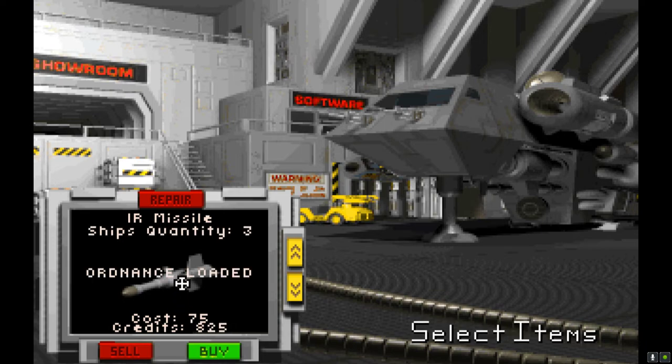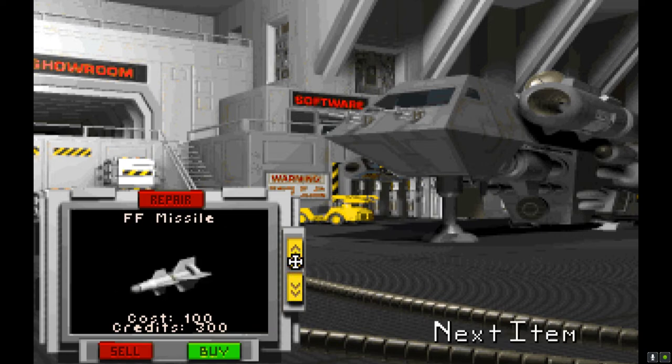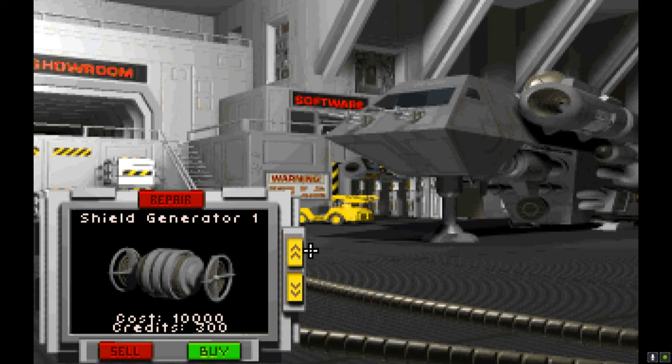I'll get 10 — that's apparently all I can load. There's also a Friend-or-Foe missile that homes in on the nearest hostile target on your sensor, but I've never used it much. I prefer the IR all the way. I double-checked the damage the IR does — it actually does more than the heat-seeker, so I prefer those. I confirmed we have a Shield Generator 1, so let's get a Shield Generator 2.